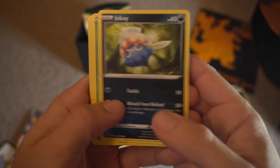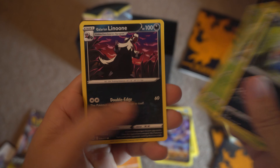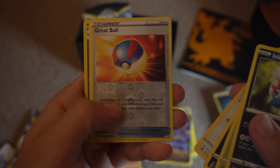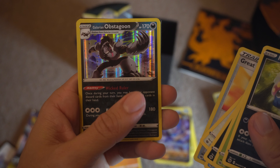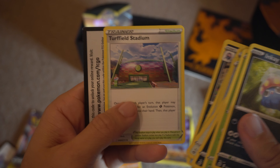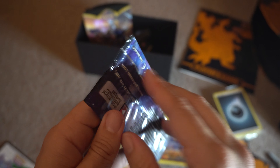Go ahead and hit that like and subscribe button. I promise next time my voice won't sound so bad. Great Ball Reverse Holo, and another Obstagoon — very cool. That's a pretty cool card right there. Alright, last pack to go of the Champion's Path box.